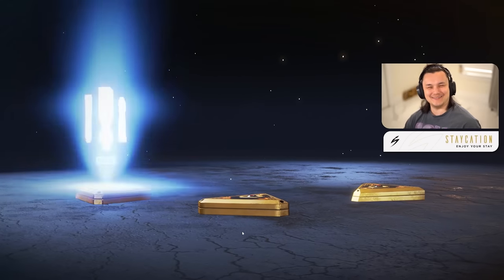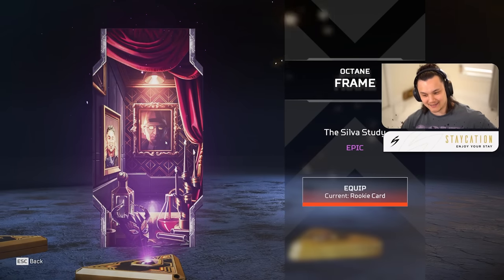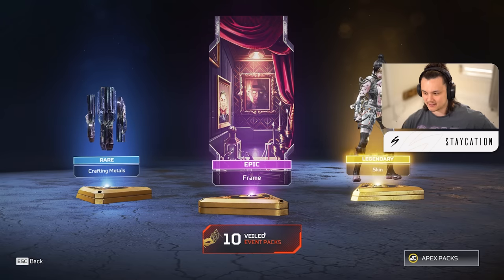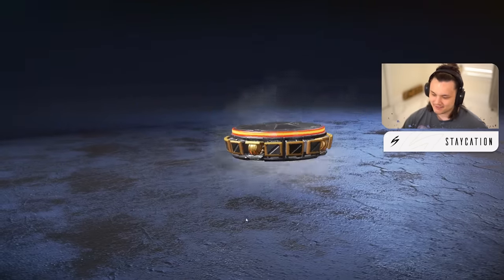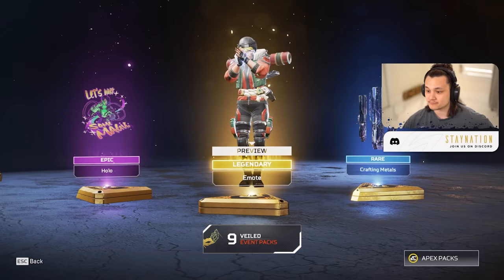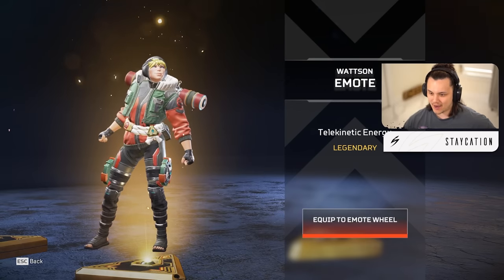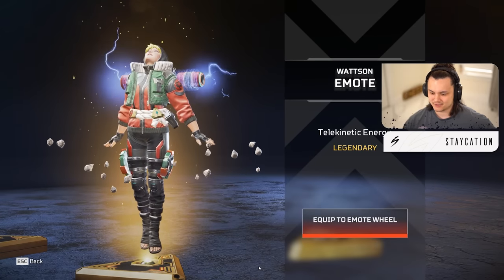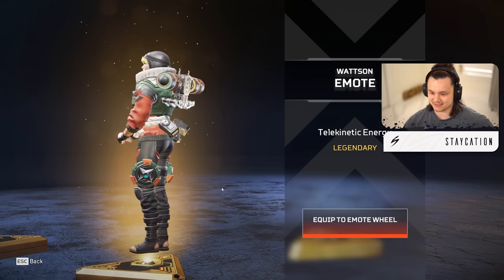We got the Octane skin - the Silver Study - the little frames and stuff on the walls is really cool. This is an Octane skin that's honestly pretty cool, I like that - got his dad on the back there. Then we got a legendary Wraith - they just had a recolor for this skin in the shop last week and I missed it. I'm sure it'll come back. Pack number 10 - another legendary. This is my favorite Watson skin because I like Naruto and it's Naruto-inspired. Really cool emote - she levitates with some rocks and has lightning around her. That would look insane in game.